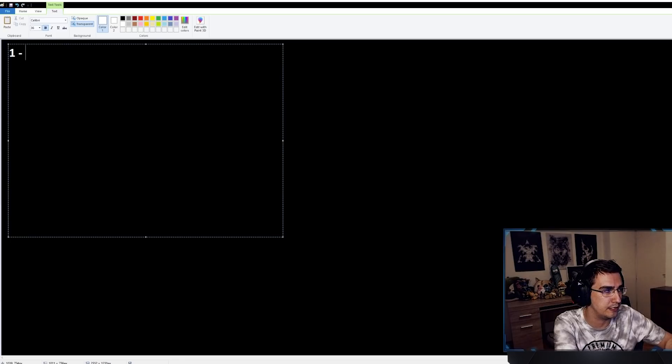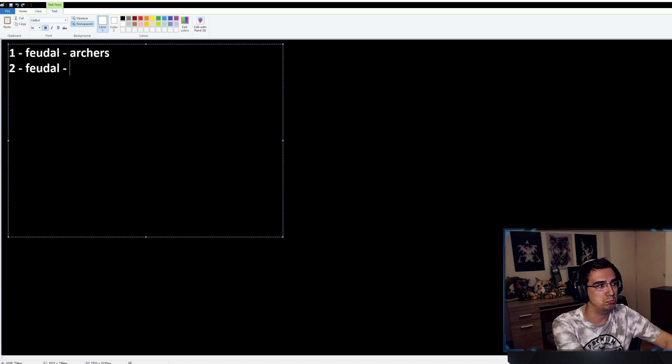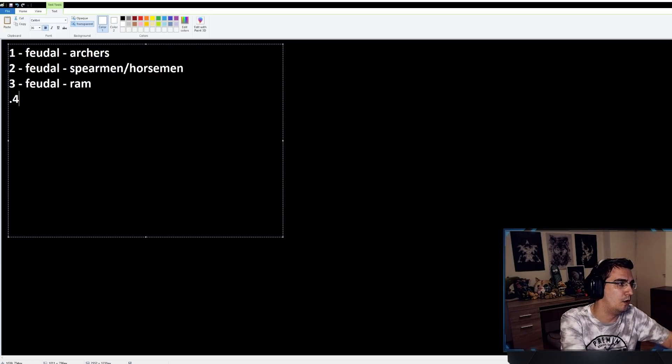I'll go through hotkeys from one to zero and where I keep things. In Feudal, on one I do archers — selecting one and pressing A for attack-move or target-firing units is the easiest for me. No matter what civ I play, archers are always on one. On two I'll have a spearman or horseman or whatever else, and on three I'll use rams. That's my standard Feudal layout regardless of civ.